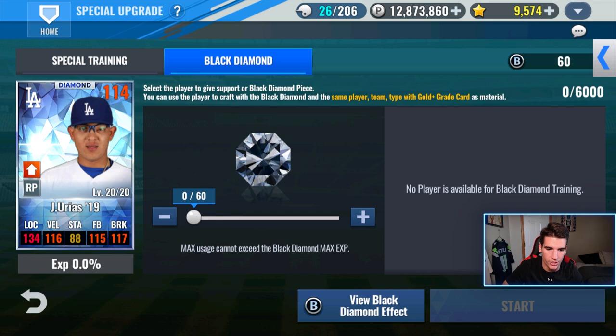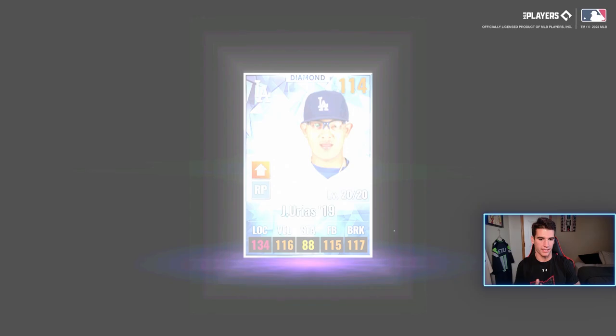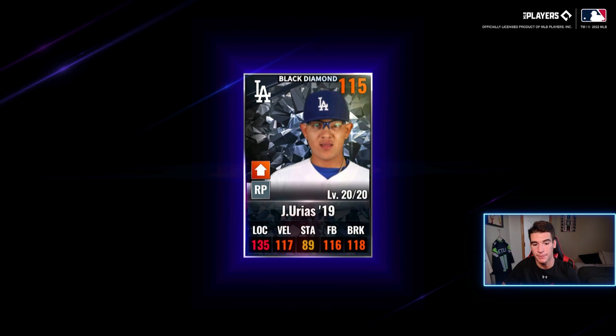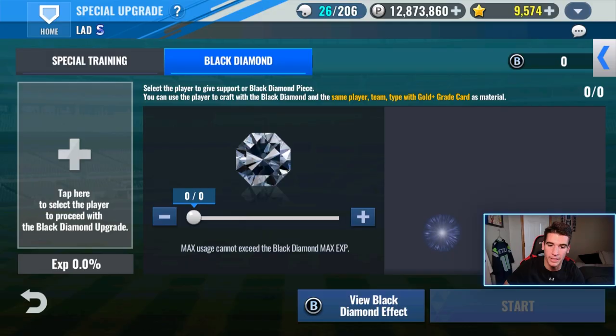So let's go ahead and use these black diamond pieces on this Urias right here, and then that's all we're going to be able to do. We can't special train him because we just used all of our materials on Jansen. But there we go — I'm going to make him a black diamond. Normally I wouldn't do this with a normal card, but like I said, I talked to some people and that's what they suggested. Some of you guys might agree, some might disagree, but we'll see how it does. And it's not the end of the world. We'll probably get some black diamond pieces here again when we do our SIG craft as well. Hopefully we can get a non-dupe because we did dupe Belly again in the last pack when we collabed live stream with AKs, and that was just a tough one.